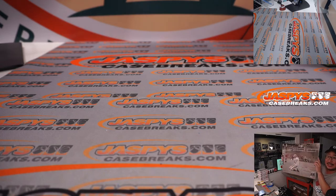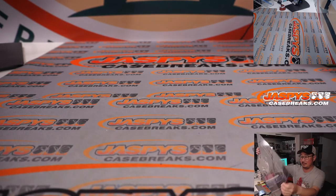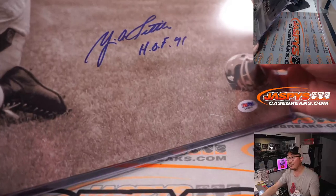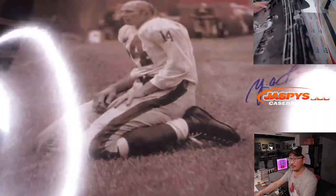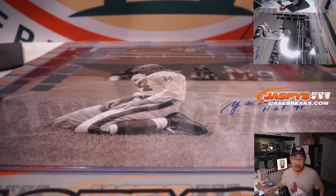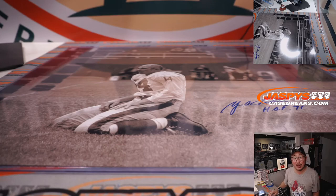This is a famous photo of Y.A. Tittle in a 16x20 size. There's the PSA card over here, there's his autograph, and PSA sticker right there. Tough guy, Y.A. Tittle. And that's for Chad Tucker. And that's it, ladies and gentlemen. Thanks for watching, thanks for breaking with us. I'm Joe for JazbysCaseBreaks.com. I'll see you next time for the next break. Bye-bye.